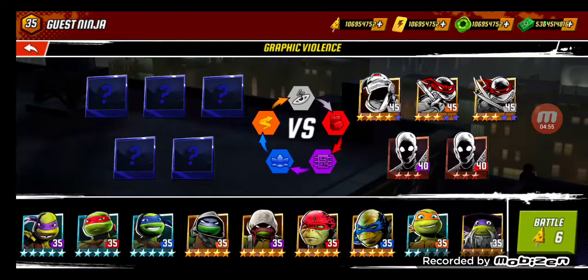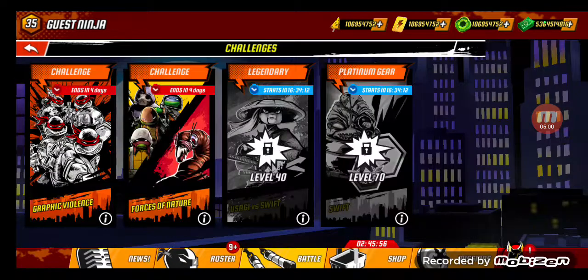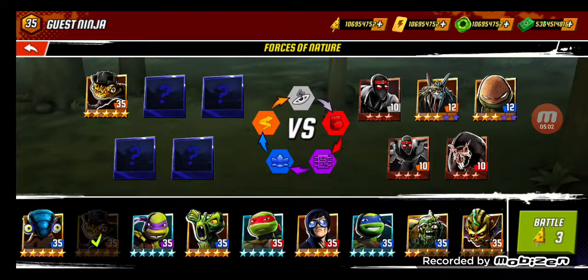We're going to stage four but we're dropping that one — can't bring Mondo there. For this stage I can use Mondo, so I'm going to complete all these missions real quick and I'll see you guys when we can do the Mondo defeat animation.